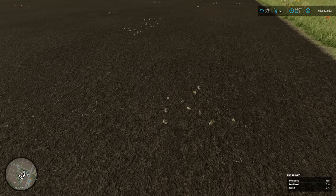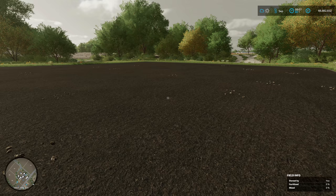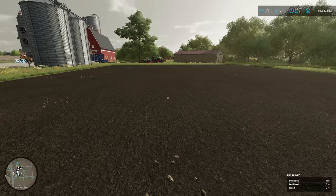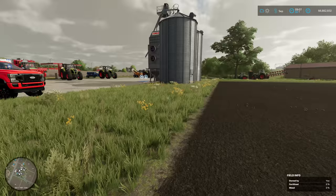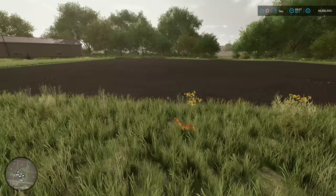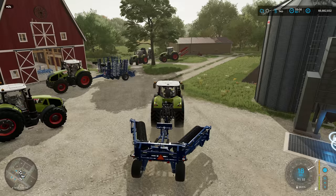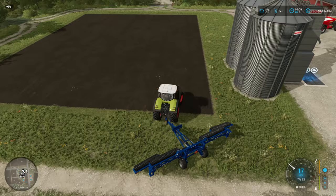That's the field all cultivated and as you can see the stones are there. From my understanding these are small stones, so these can be rolled back into the ground. By rolling you also increase the yield by 5%, so it's important to do that next. If you see a big stone you can only pick them up with the collector. So we'll get the roller and turn this from the cultivated state into the seed bed state, and also increase our yield by 5%. These rollers are pretty cool.